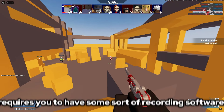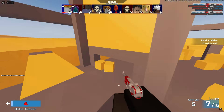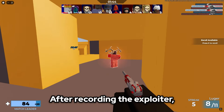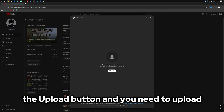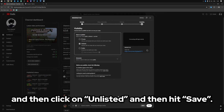The next way of doing this method requires you to have some sort of recording software. The Roblox inbuilt recorder will do, but the video quality must be good enough so that you can very clearly see that the user is exploiting. You will first want to record the exploiter. After recording the exploiter, open YouTube Studio, hit the upload button, and upload the recording of the exploiter to your channel. Go to the visibility page once you've checked everything and click on unlisted, then hit save.